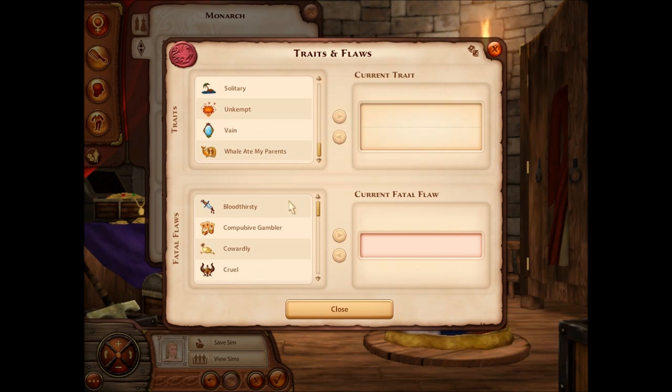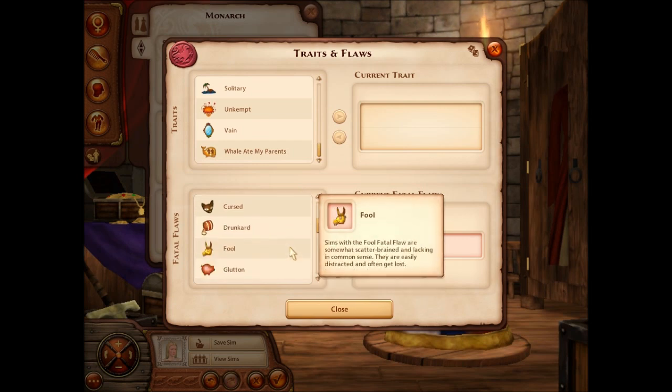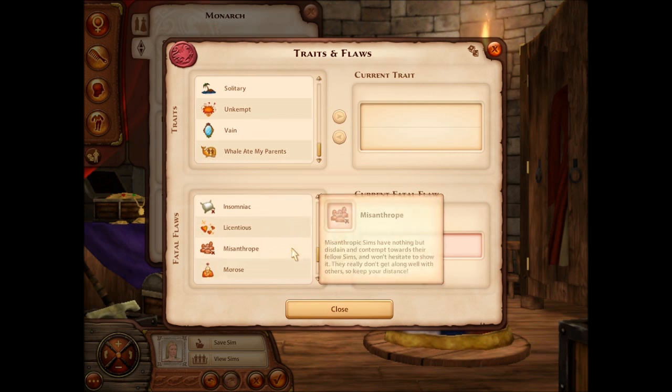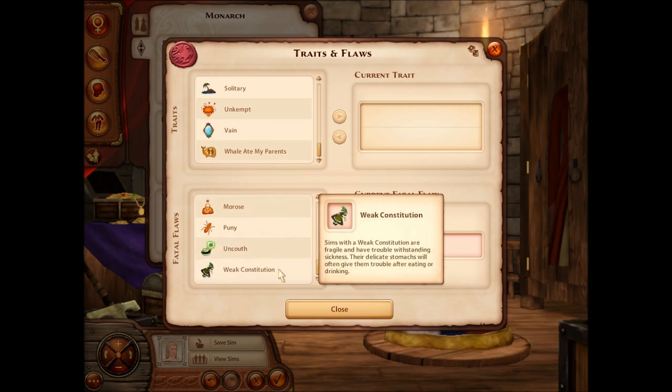A few of the fatal flaws are: bloodthirsty, compulsive gambler, cowardly, cruel, cursed, drunkard, fool, glutton, guild enemy, hubris, insecure, insomniac, licentious, misanthrope — I can't say it — morose, puny, uncouth, and weak constitution.